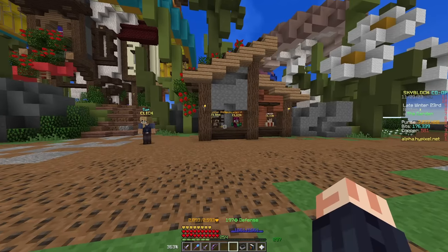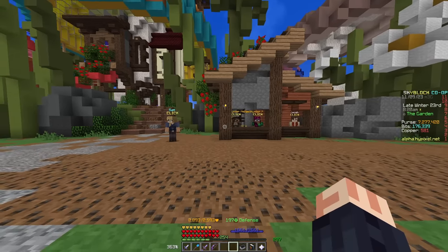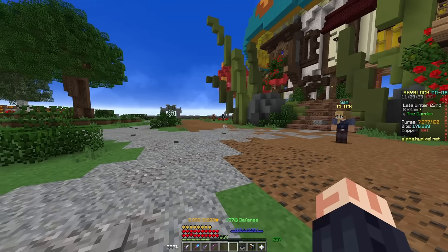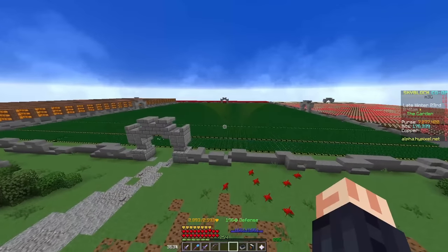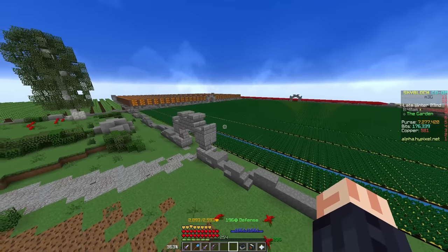This update is pretty massive, and in order to get into it, we need to talk about the general stuff first. Normally, the garden doesn't really have too much special stuff going on. Obviously, there are the garden contests, or the farming contests, and the little visitors that show up, but generally farming is just a pretty mind-numbing activity. You farm, and you get crops. That's about it.